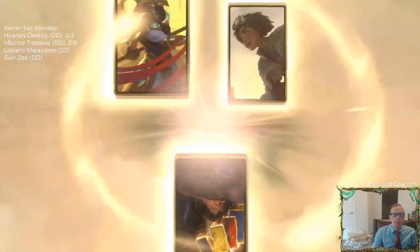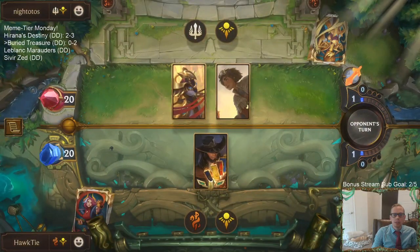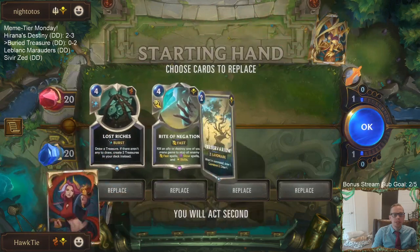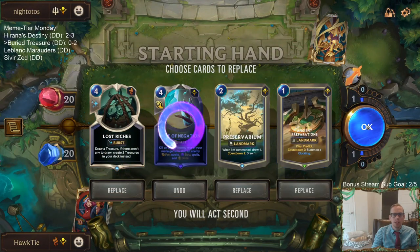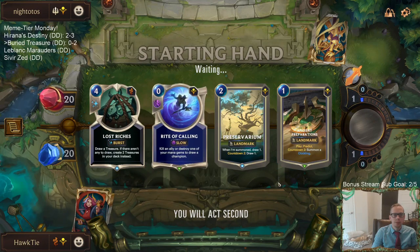Azir-Taliyah. Cool — we get to play against the Taliyah deck. Alright, we got our Lost Riches. Looks like a pretty good hand for our deck.